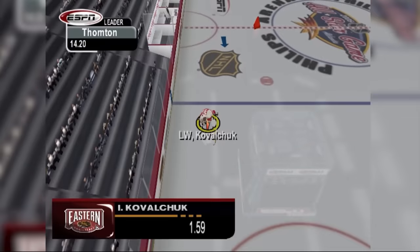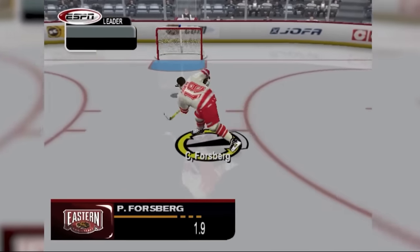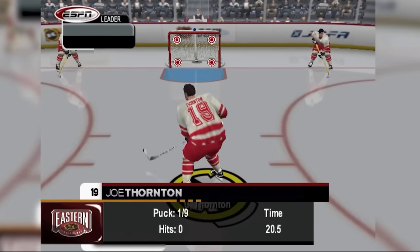Welcome to part two of playing the greatest hockey video game ever made. The name of the game is ESPN NHL 2K5 and this game is absolutely mind-blowing. In our first video we took on the all-star skills challenges including the fastest skater, hardest shot, and an accuracy shooting challenge. And when I say that we were just scratching the surface of all of the features that this game has to offer, I really mean it.